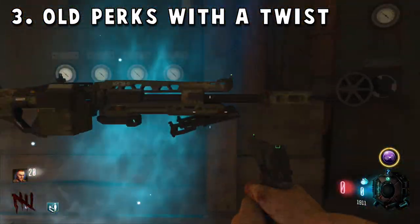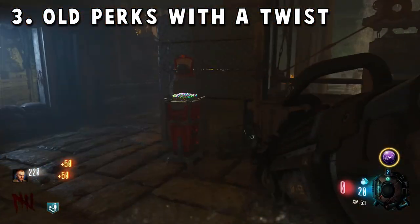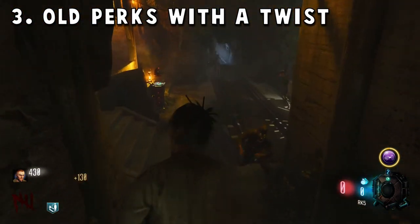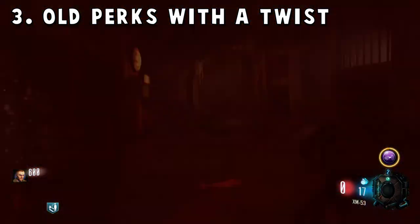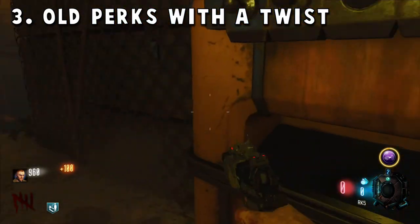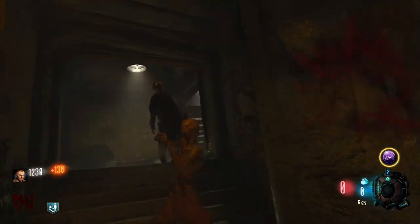For Cold War Zombies, I'd like our original perks back but with a small twist or upgrade added to them. Similar to Black Ops 3's Pack-a-Punch system where you could upgrade it to get Blast Furnace, Fireworks, or Turn, I'd love that concept applied to perks. For example, Juggernog could allow you to be hit seven or eight times instead of six, or Quick Revive could let you move freely as a zombie after going down to escape a crowd. Small ideas like this could change the game and add new strategy.